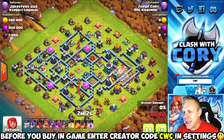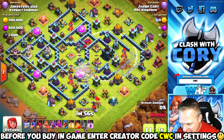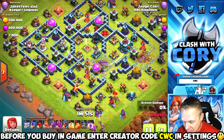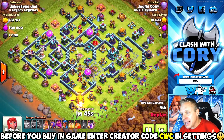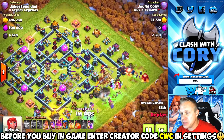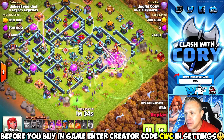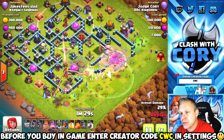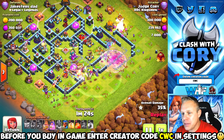Here we go — a maxed out base. A quake opens up the town hall and gets it down to half health. The next quake opens up access to the core where we can get both scatters, the multi, and reach the expo from over the wall. Really the only important thing I don't have access to via these quakes is the multi-target inferno — everything else is pretty well opened up. I came in from the center a little more than I'd like, but luckily the Grand Warden sticks with the yetis long enough to take out the town hall.